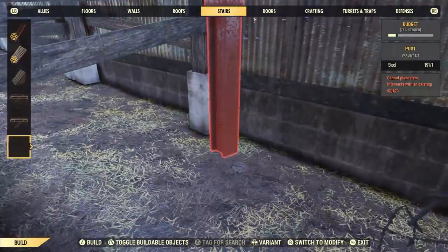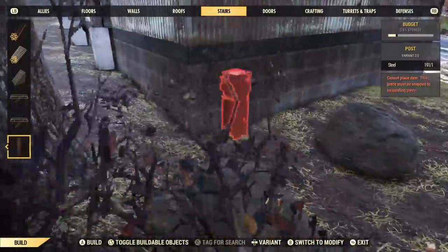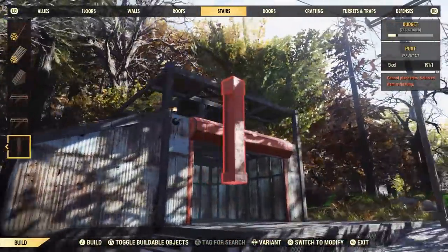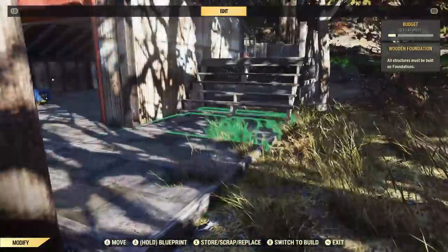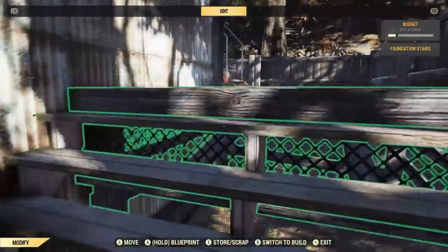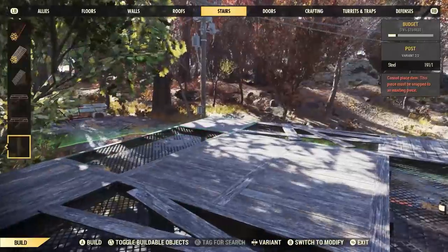They will never snap in between two foundations, but you can get them to snap on the corners. So now I've got that part done, let's do the little shack. This was really weird — normally I'm very good at figuring out the internal logic of why something isn't letting me do something.